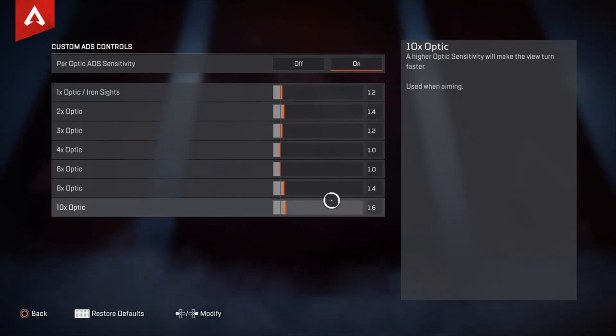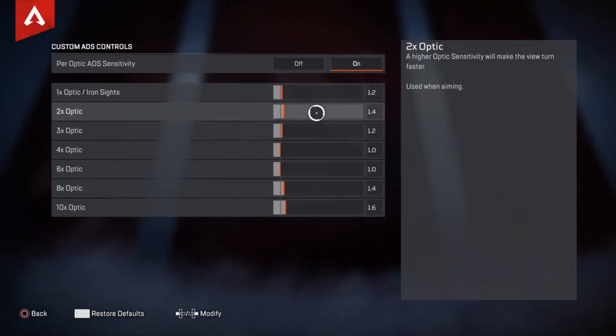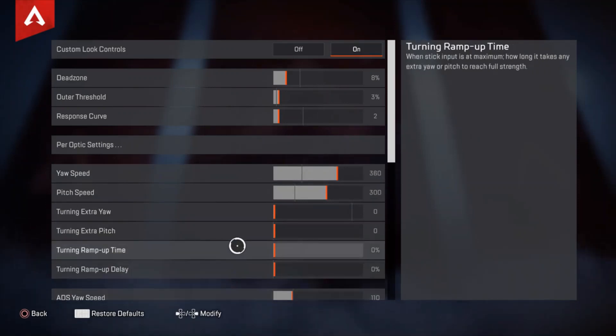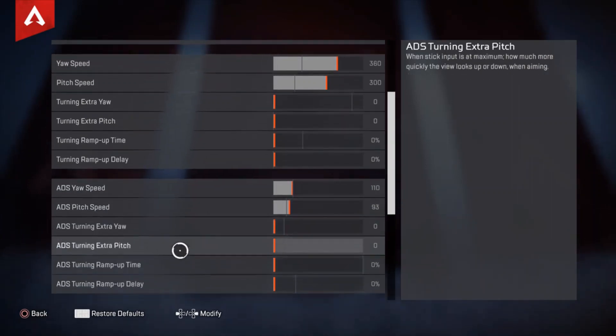The higher per-optic values are there because of the Kraber — it makes it a little quicker to hit people — and the 2x optic at 1.4 is good for tracking with a R-301 or Flatline at long range. This is all personal preference. My yaw speed is 360, pitch speed 300, with no turning extra, no yaw/pitch ramp-up time or ramp-up delay. My ADS yaw speed is 110 and ADS pitch speed is 93.